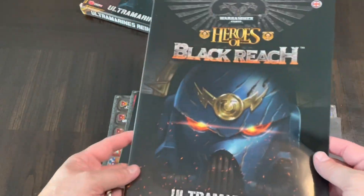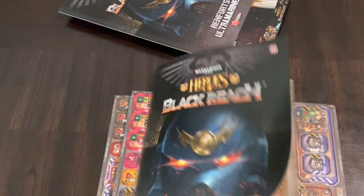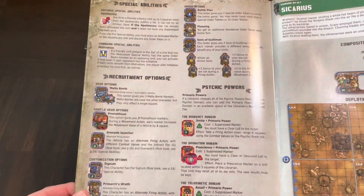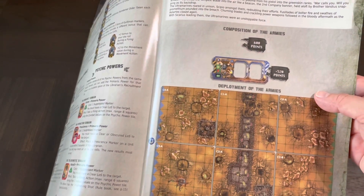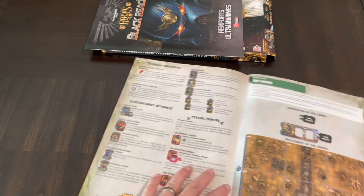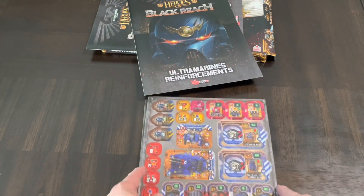We get the Ultramarine Reinforcements pamphlet in two different languages. It's a threefold pamphlet, and looking inside we see recruitment options, some psychic powers, and two new scenarios — you'll probably be using boards from the core game to build those out. There's also explanation of abilities, but mainly what you get in this box is more counters, and these are nice thick counters.